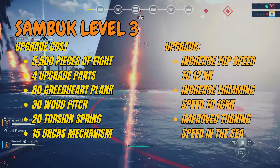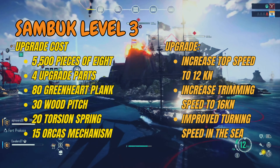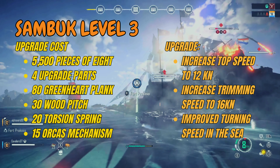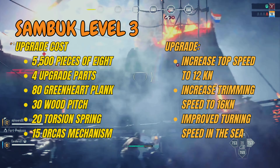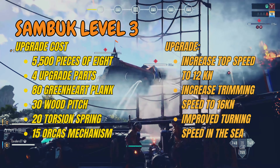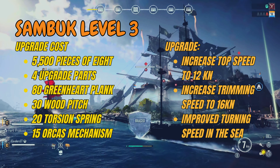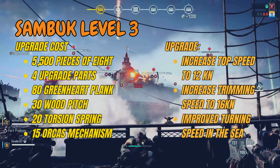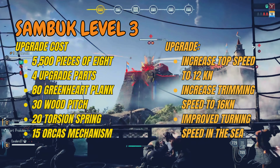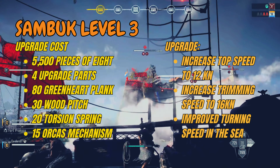Level 3 is the speed increase — it will increase your top speed to 12 knots and your trimming speed to 16 knots. It also gives the ship a new perk which improves how quickly it turns at sea. This is also the first upgrade that costs pieces of eight, requiring 5,500 pieces of eight, 4 upgrade parts, 80 planks, 30 wood pitch, 20 torsion springs, and a new item: 15 mechanical mechanisms, which you can buy from the team shop for 1,500 pieces of eight each.